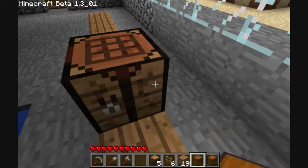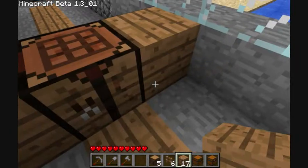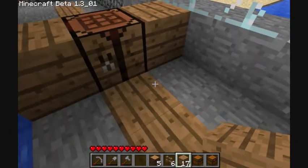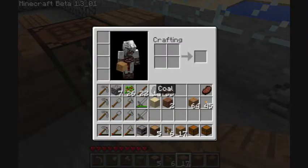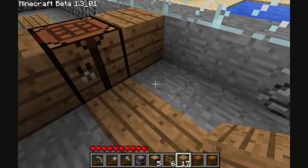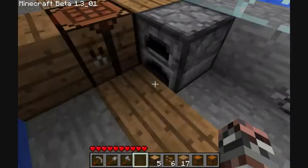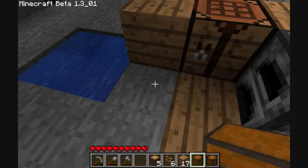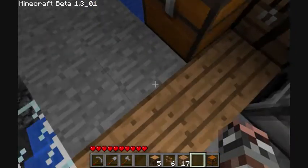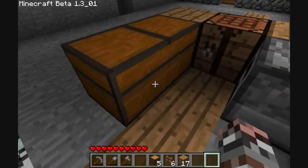We're going to throw down some wooden planks — one there, one there. Back up a little bit. We're going to throw down our furnace right here. I need to open up my inventory, bring down the furnace. Furnace. And on this side we're going to lay down our storage chest. Number nine, and we got that.